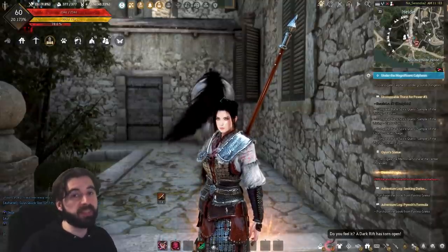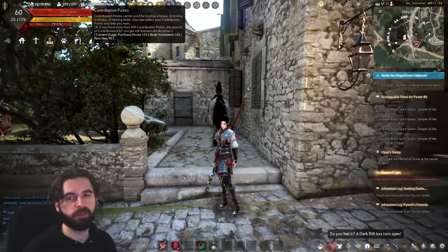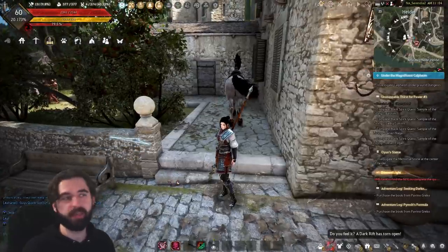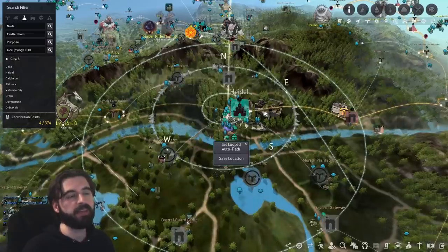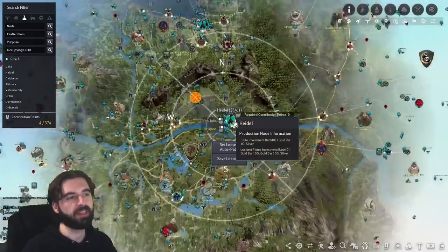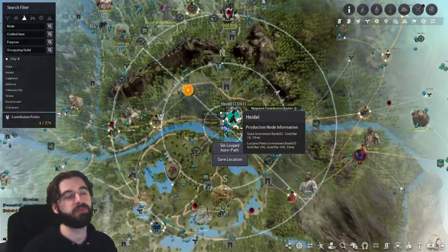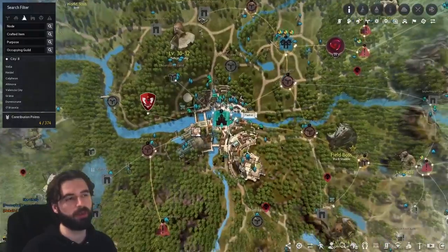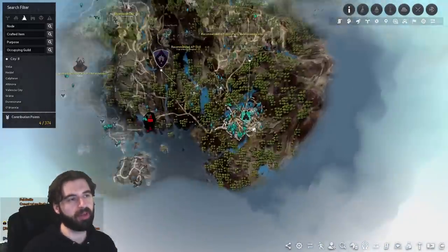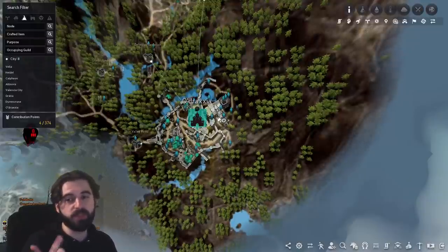In order to do any cooking in Black Desert, you need to have a home. All you need are some contribution points available — at least one. Press the M key to open up the map and then select the city you want to live in. I'm going to give you the super TLDR version: you're going to want to live in either Heidel, because it's a super central location with access to pretty much everything except a fruit vendor; Calpheon, because it's central with access to everything including a fruit vendor; or the sleeper pick, Odraxia, because it has a fruit vendor and the most storage in the game for the cheapest contribution points.